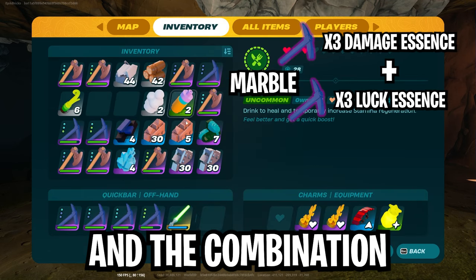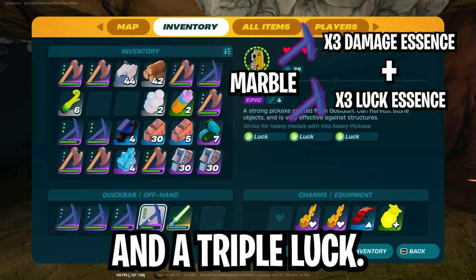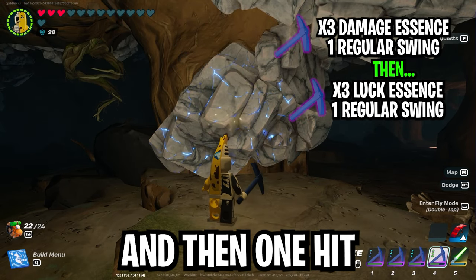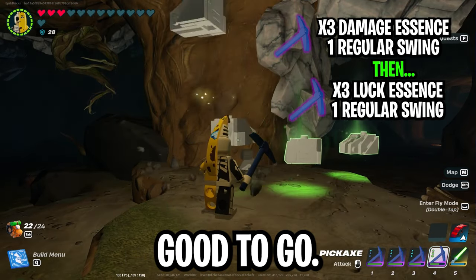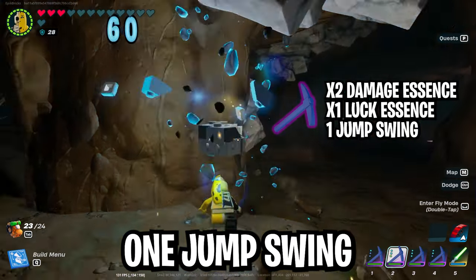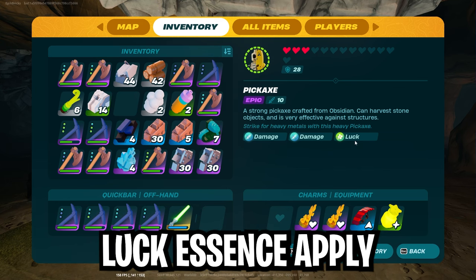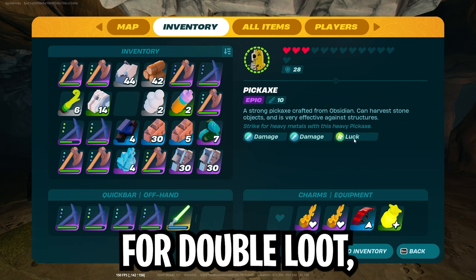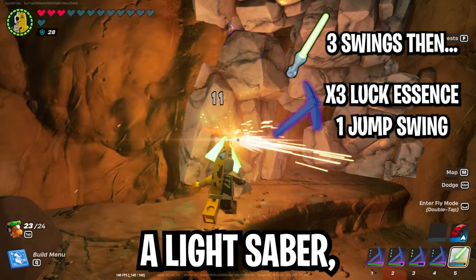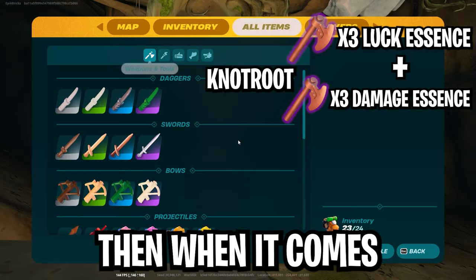Next up is marble, and the combination we're using here is a triple damage pickaxe and a triple luck pickaxe. For marble, it's one hit with the triple damage and then one hit with the triple luck. Another really good combo is two damage and one luck, because you can do one jump swing and break it in just one hit, giving a 10% chance for double loot — or 10% more marble overall. If you want to use a lightsaber, you can do three regular hits and then a jump swing with the triple luck.